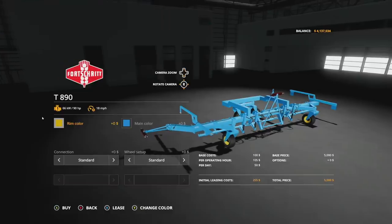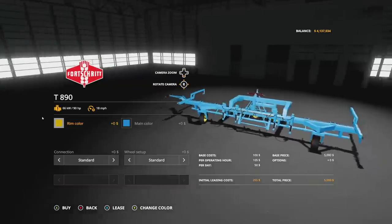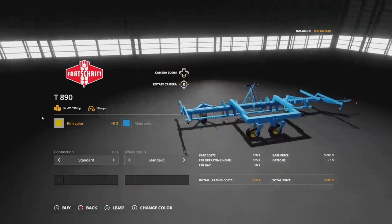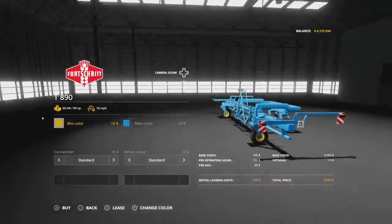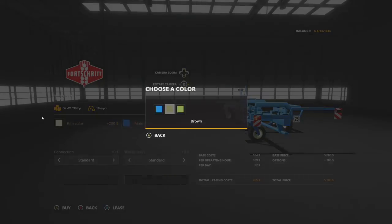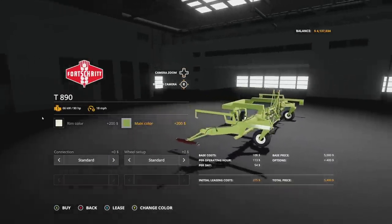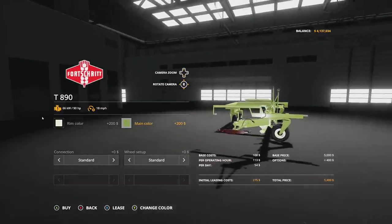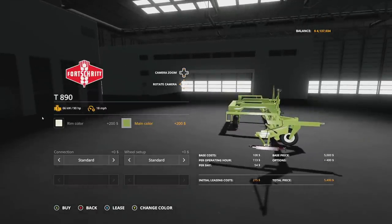Next to last new mod for all platforms is the Forstrit T890 Coupling Trolley Pack. This comes with three different pieces. The first is the T890 coupling trolley — it takes one three-point hitch and turns it into three three-point implements, 18 meters spread. You could run six-meter implements on it. Rim color options include yellow, red, white, and light green, plus blue, brown, and green for the main color. It also has a working three-point hitch and transports at 18 miles per hour.